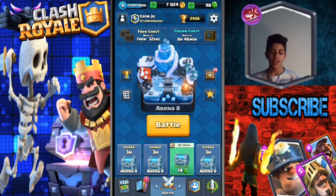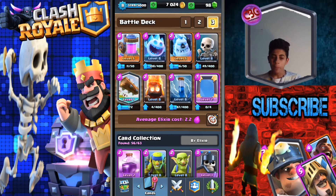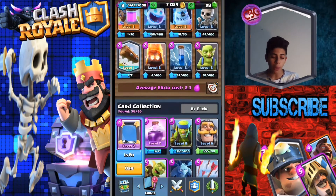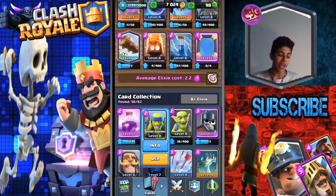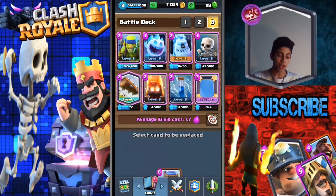Hey guys and welcome to this Clash Royale video. Today we are going to be using the cheapest deck in the game, but with an elixir collector. Like, the mirror counts as nothing so it keeps the average down. The cheapest deck in the game is 1.7, but with the elixir collector it's going to be a lot more.